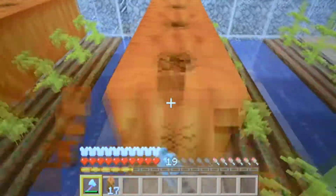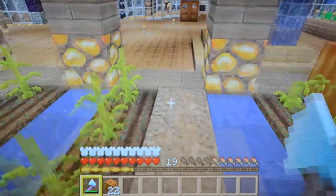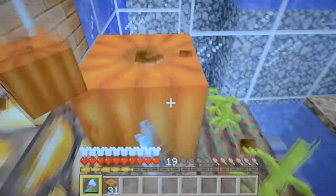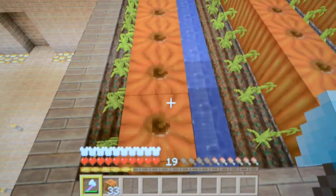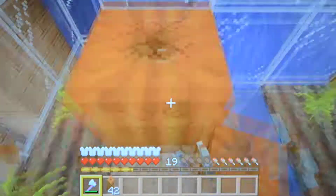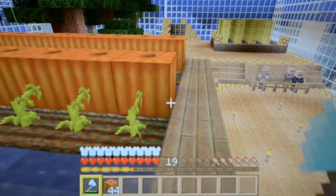If you're wondering why I grow so many pumpkins instead of more important foods — it's because you can sell pumpkins to my villagers for emeralds, and with emeralds you can get more materials from them. In all my Minecraft worlds, emeralds are always the currency. It's just my favorite thing.